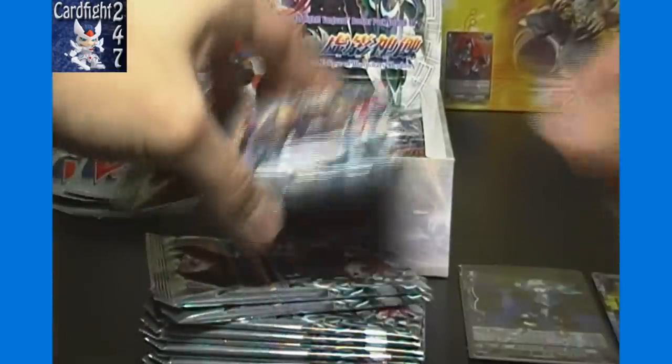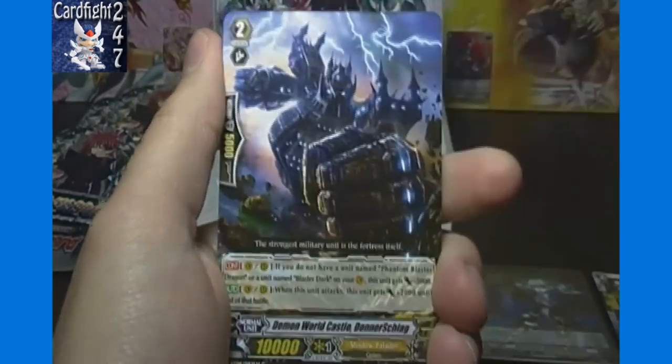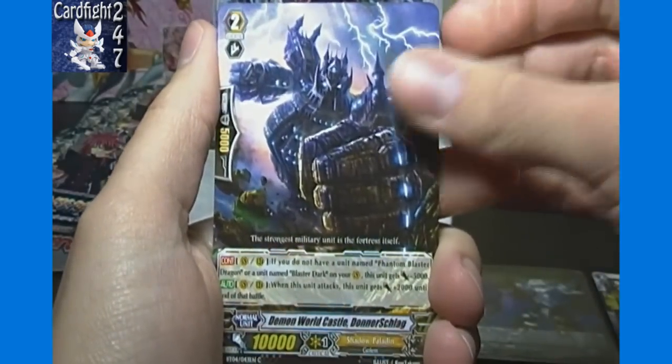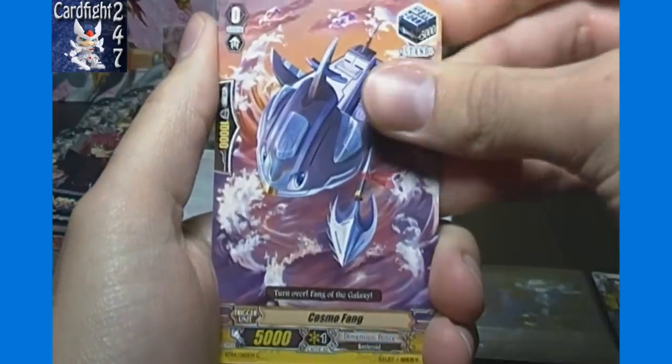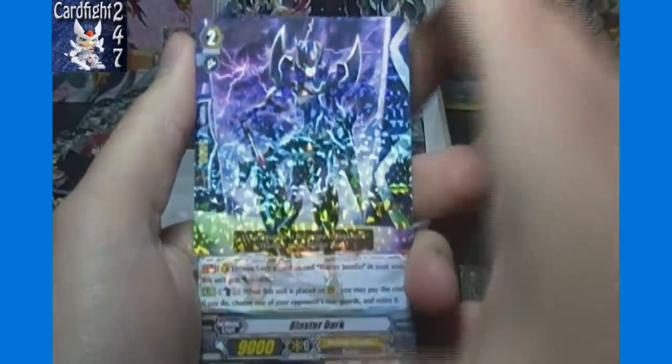So our first hit of the box — a double rare. Moving right along: Eisen Kugel, Demon World Castle Donnerschlag, Cosmo Fane, Flame Seed Salamander, and Blaster Dark.